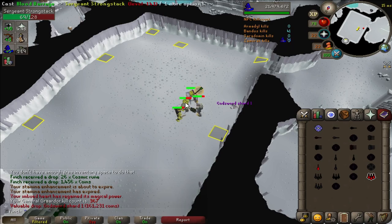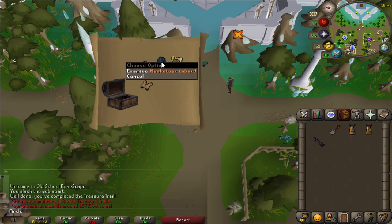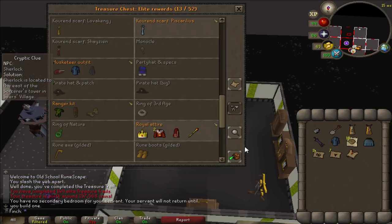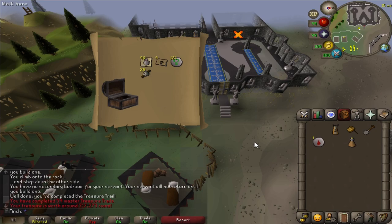Elite clue from General Graardor - what can we get? I don't know if I've had that one before, I'll check the house. And a master clue to do as well. I already had the Musketeer Tabard - I'm missing the trousers and the hat. From the master clue we are getting a lot of Wines of Zamorak and not a whole lot of anything else.